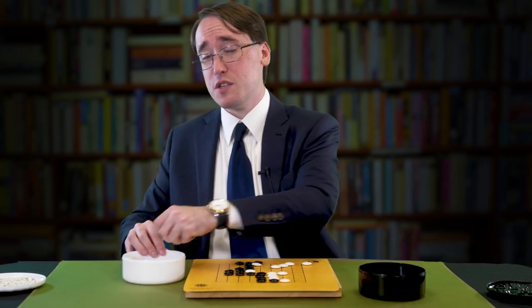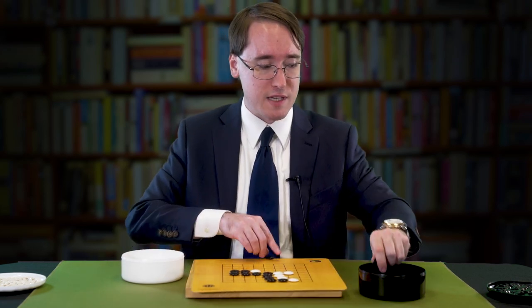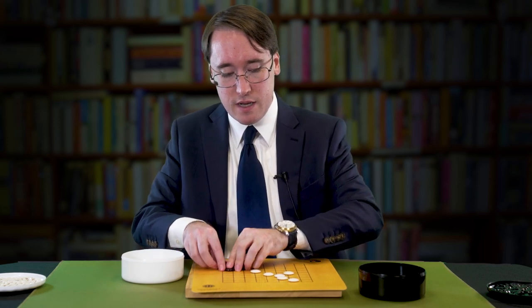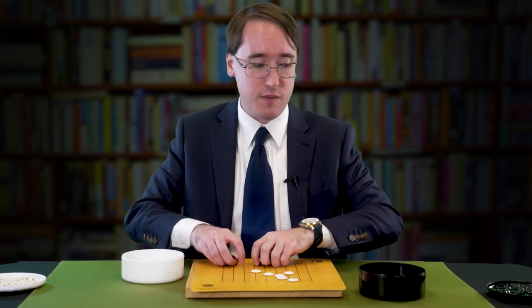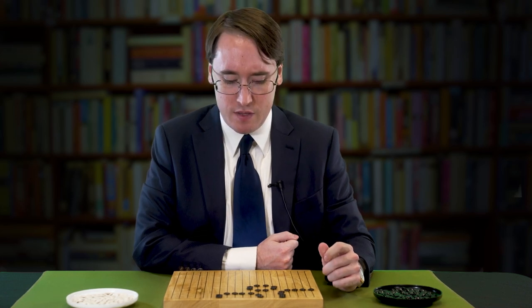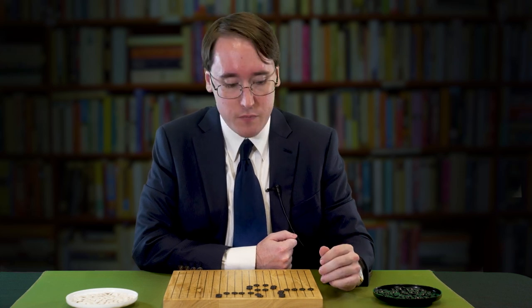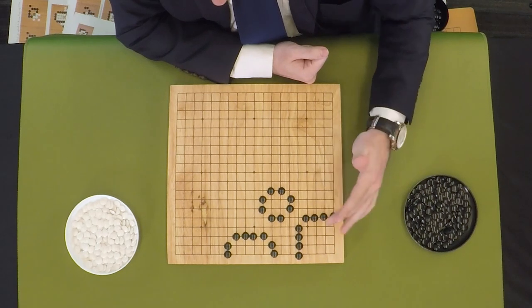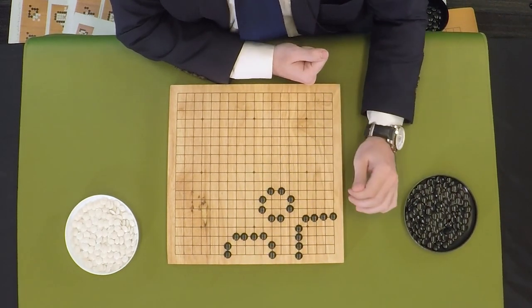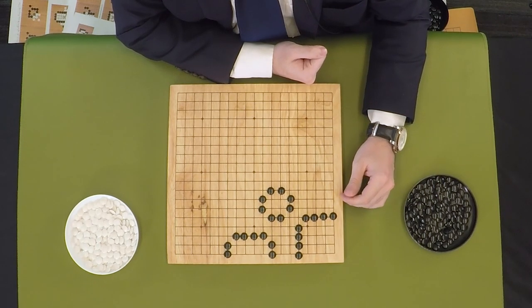Let me take a step back, because I want to show you a little bit about shapes. We'll go back to the big board one more time before we head out, because I think it's important to show the value of playing not just in the corners, but why you want to make certain shapes work. Welcome back to the big board. I want to show you an example of why it's probably a good idea to fight for the corners, then the sides, then the center.